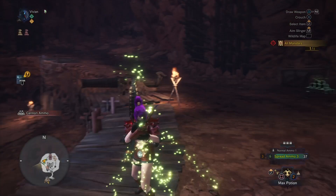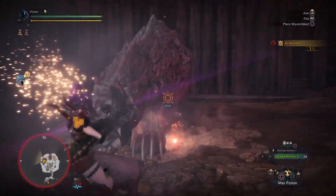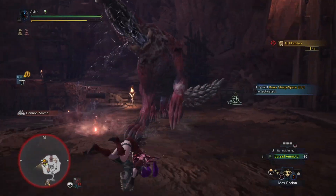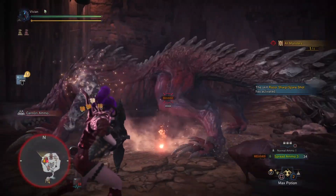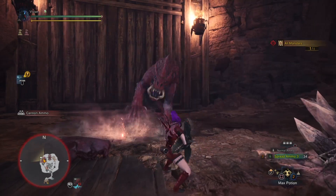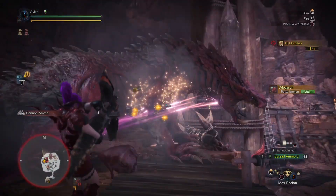So what does Spare Shot actually do? Every time you shoot, you have a particular chance to not have the ammo be used up for the shot you just made. This is of course RNG, which is why you can see those cluster runs where they end up getting 6 spare shots in a row. As for the exact proc rate, we haven't quite found the exact file in the game files yet to pinpoint the data value, so we aren't 100% sure.